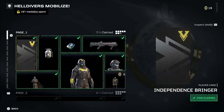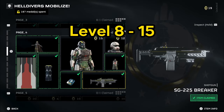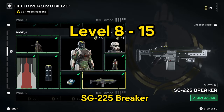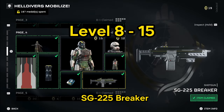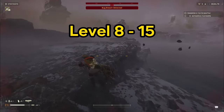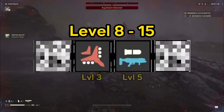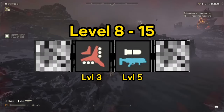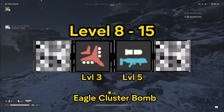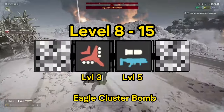Next we have what we'll call early to mid game: levels 8 through 15. A bonus note — at this point you should have enough medals to purchase the SG-225 Breaker, in my opinion the best weapon in the game as far as early accessibility, and you'll hang on to it late game too. It's a shotgun on page four of the free war bonds. Now discussing the loadout: you're going to keep the Eagle Cluster Bomb and the Grenade Launcher. The Cluster Bomb remains the best way to destroy broadcasts and level up fast, no matter your level.